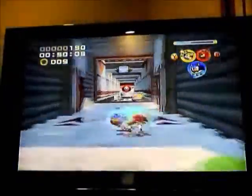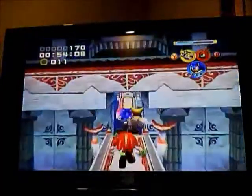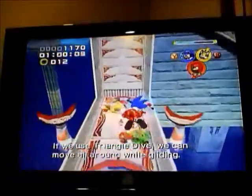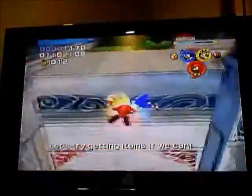Got it! Alright! If we use Triangle Dive, it can move all around while gliding. Let's try getting high on him as we glide!